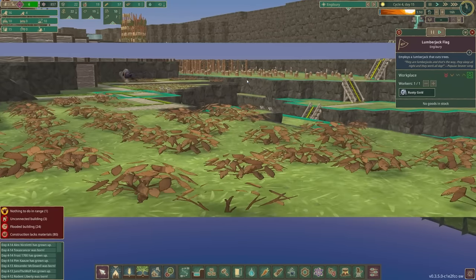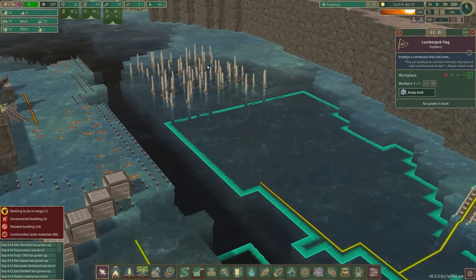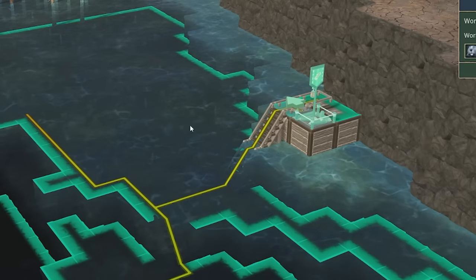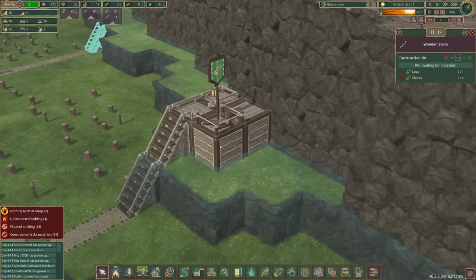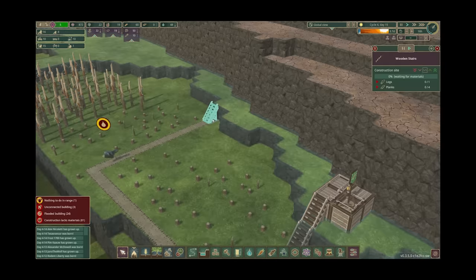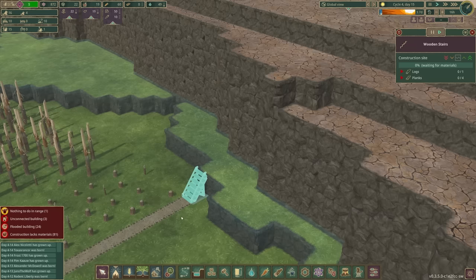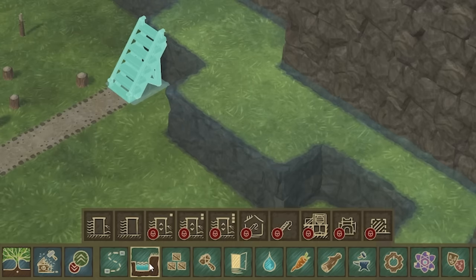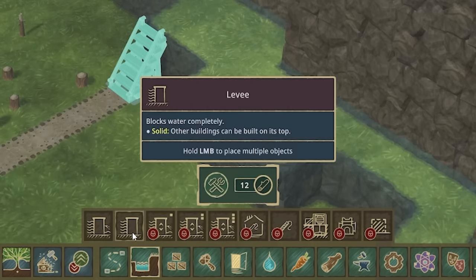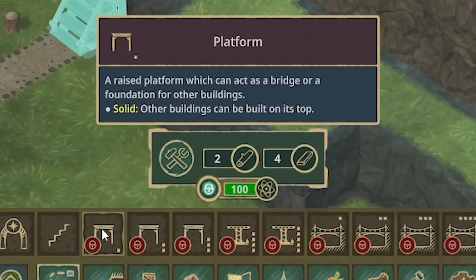The drought started! I was hoping the water might recede enough that we could build more on there, but I don't think it will. If I want these logs I'm going to have to do some more building. Previously I put the lumberjack flags on levees, but the comment section kindly reminded me that I'm wasting a lot of logs by doing that because the levee costs 12 logs, whereas they recommended I use platforms.